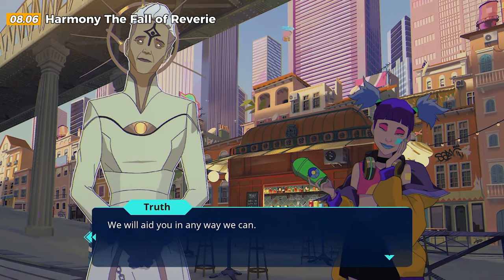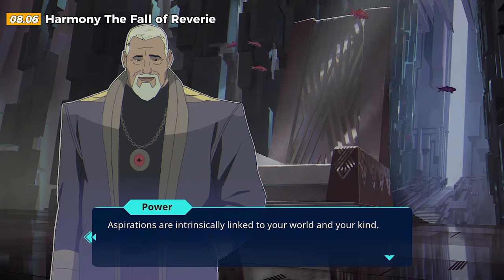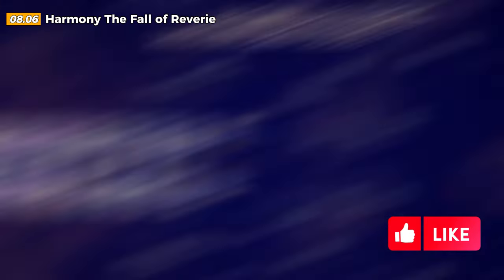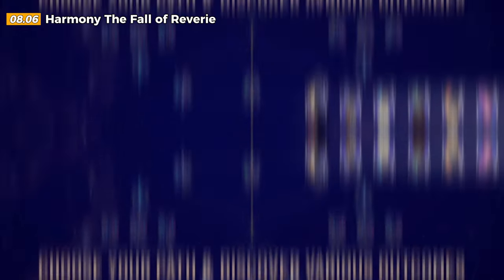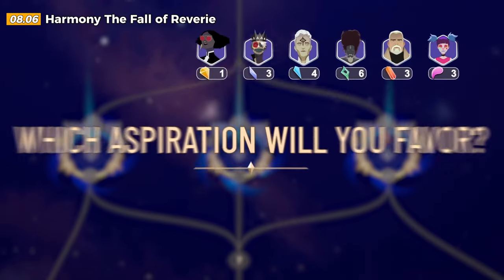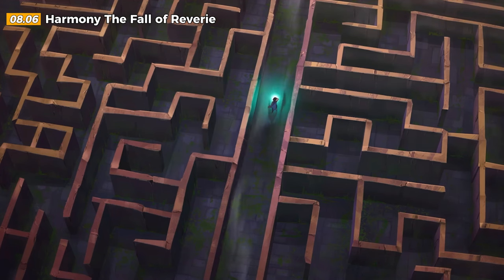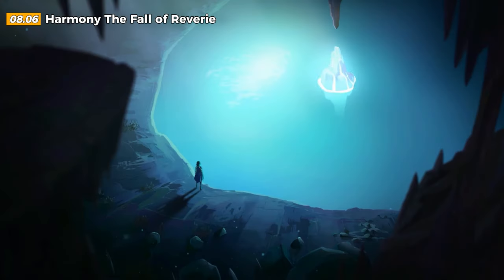The future of humanity depends on the leading aspiration in Reverie, and it affects our world too. Glory, bliss, power, chaos, bond, and truth each have their own personality and ideas. Visit Reverie as Harmony to understand their perspectives, but in the end it's up to you, as Polly, to decide what's best for your world. Immerse yourself in the vibrant and futuristic Mediterranean city, interact with voiced and animated characters, and enjoy the captivating soundtrack by Lena Raine. Dive into this thrilling adventure and appreciate the artistic direction.